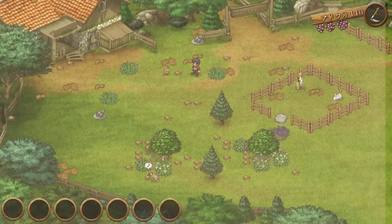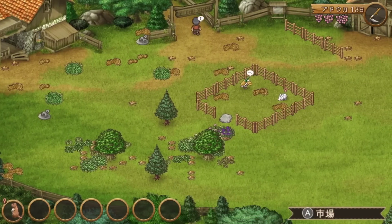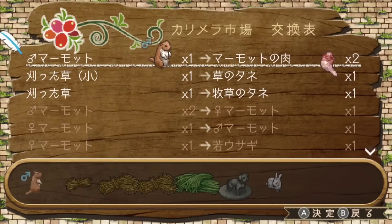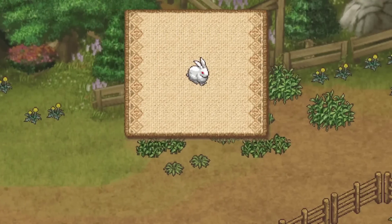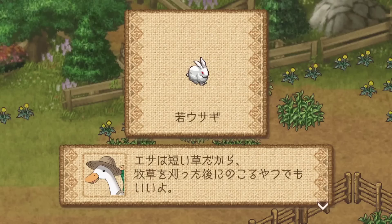You will then have to feed grass seeds to the young marmot, and a few days later it will become an adult and will be randomly assigned either male or female. A female marmot can be exchanged for a young rabbit or a male marmot, and male marmots can be exchanged for meat — or if you have two males you can exchange them for one female. Don't worry too much about it in the beginning though, because one of the villagers will actually give you both one male and one female marmot to start with.